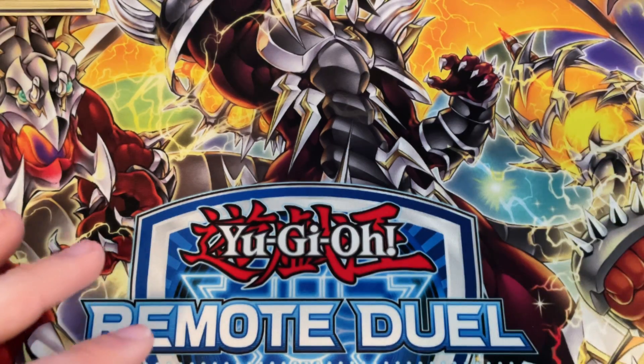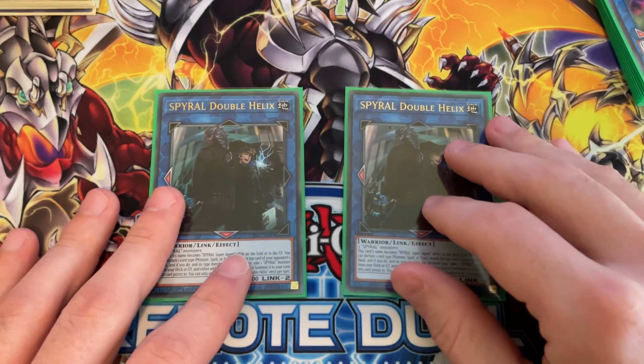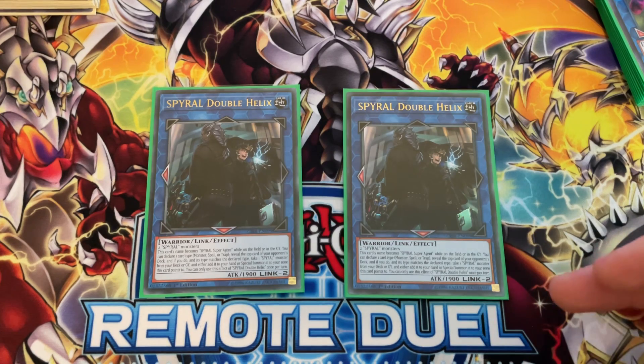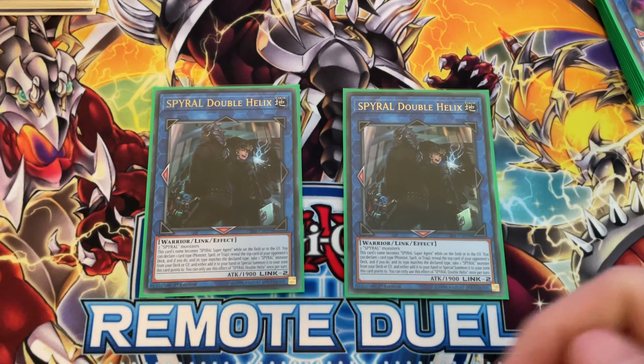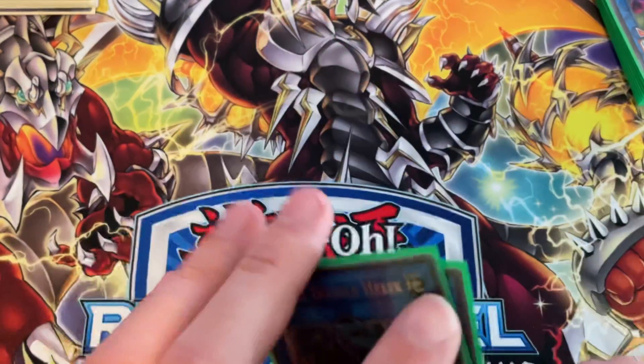For the extra deck, I run two Spiral Double Helix. It just takes two Spiral monsters to link summon. This card's name becomes Spiral Super Agent while on the field or in the graveyard, and I can declare one card type — monster, spell, or trap — reveal the top card of my opponent's deck, and if it's the declared card I can either add to my hand or special summon one Spiral monster from my deck or graveyard to a zone this card points to. Really good card.